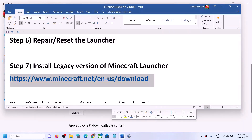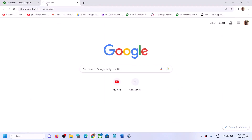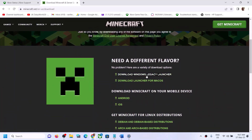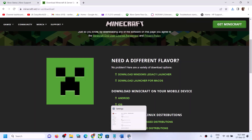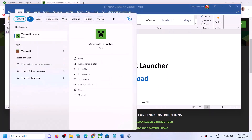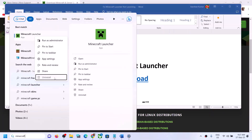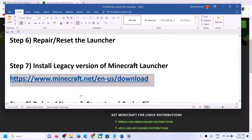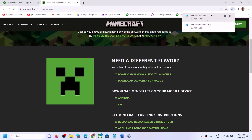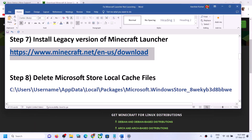If still unable to launch, install the legacy version of Minecraft Launcher. The link is provided in the video description — open it in a browser to go to the Minecraft website and click 'Download Windows Legacy Launcher'. First, uninstall the previous version of Minecraft Launcher by right-clicking and selecting 'Uninstall'. After uninstalling, run the legacy launcher file, install it, and then launch Minecraft.